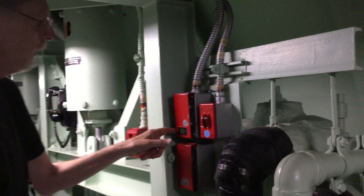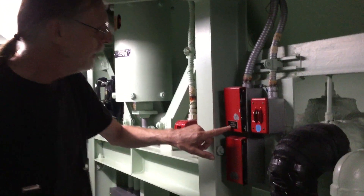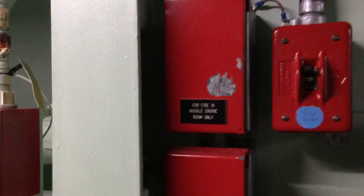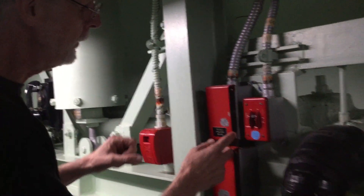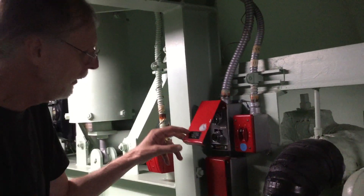These are fire suppression controls. Here's one that says 'for fire in missile engine room only.' Well, there actually isn't a missile engine room — what they mean is the engine level of the missile, down to level 7 probably. So if you get a fire down there, you can just press one of these buttons and it turns on fire sprays.